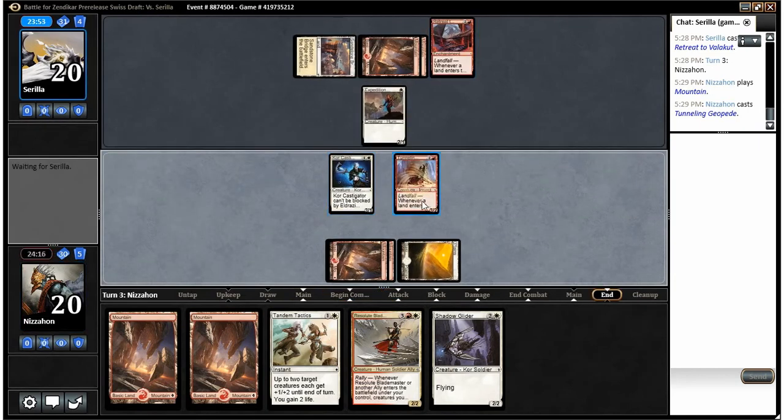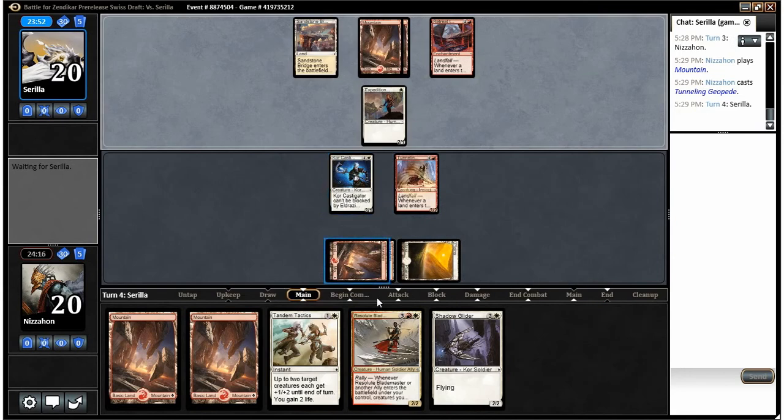Building up our board before Resolute Blademaster is also really nice. Next turn I'll probably swing with both and then use Tandem Tactics if he blocks. If he doesn't block, I won't use it and I'll just play out a Shadow Glider.